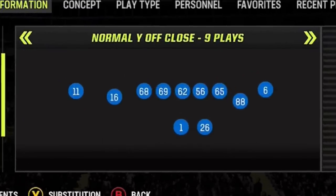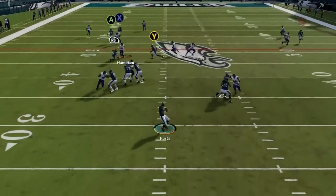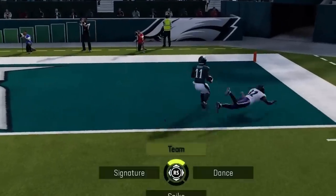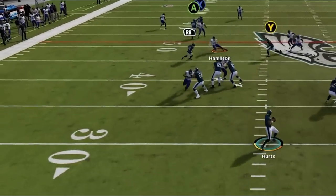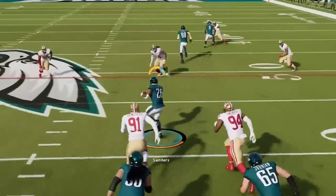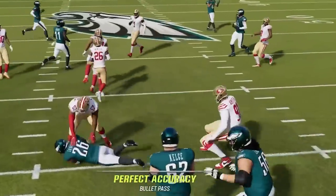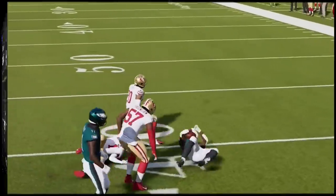This next play is out of the Y Off Close formation, and the play is called the Escape. I'm going to focus on the running back route, which looks like some sort of variation of a China route, and it gets open against any defense at several points throughout the route. Against zone, you can throw it as soon as he turns up the field — kind of like a wheel route — and he will get open before your opponent even knows what happened. Against man, you can throw it when he turns back to the quarterback like a hook route, or wait until he runs the full route and turns outside like a zig route, making this one of the best routes in the game for an easy, always-open check down.